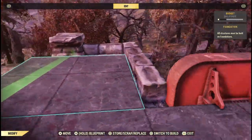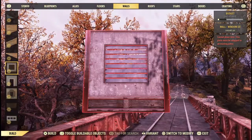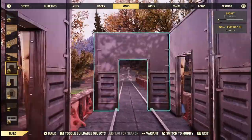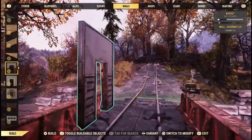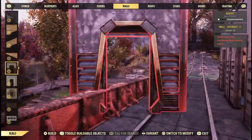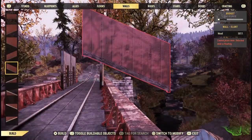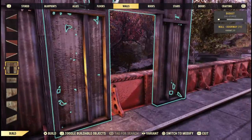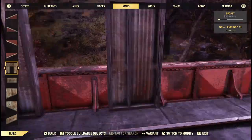Just double-check before you actually get started building, so you don't find out later that you can't place walls all the way down and end up redoing it. Now we're going to throw down some walls. I started in a little bit from the end of the bridge, leaving that last foundation piece at each end as a sort of porch entryway. I'm putting down Brotherhood walls, starting with doorways because those are the easiest to work with.